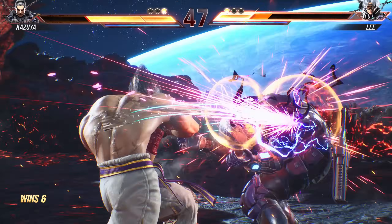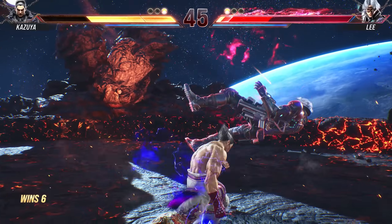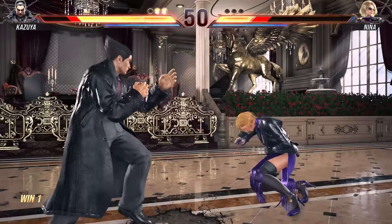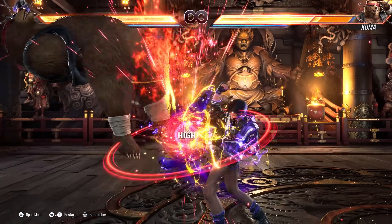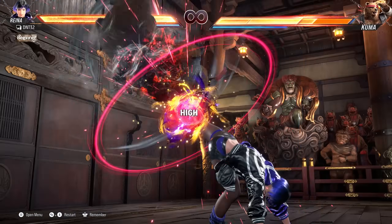To execute a Perfect Electric Wind Godfist after Kazuya's counter hit down forward 2 or Reyna's Heaven's Wrath 2 is one of the hardest things to do in Tekken. This takes a lot of time and practice to even get it once in practice mode, so be prepared to put in some time.